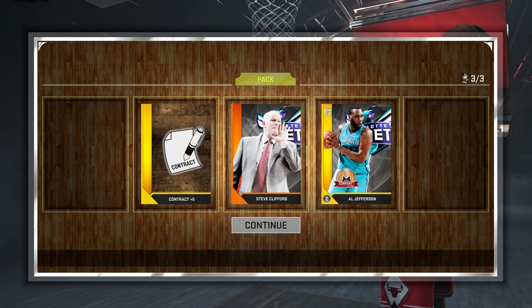This is the reward pack for the Hornets. I pick up Al Jefferson for the time being — he is my starting center. He has post moves for days. All right guys, thanks for watching. Enjoy the next clip.